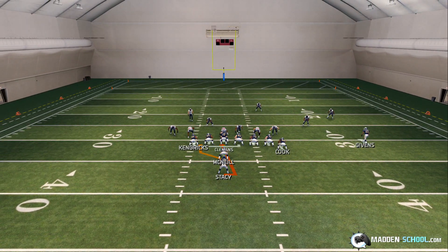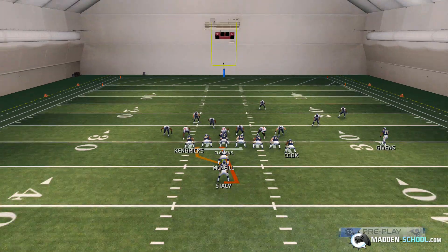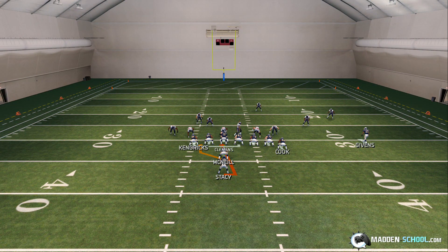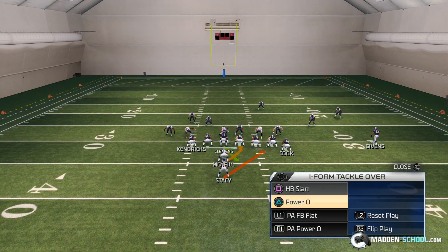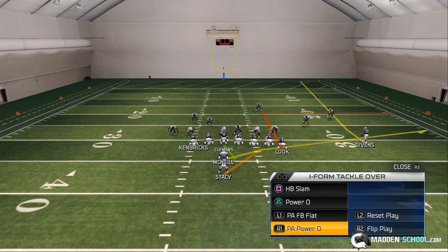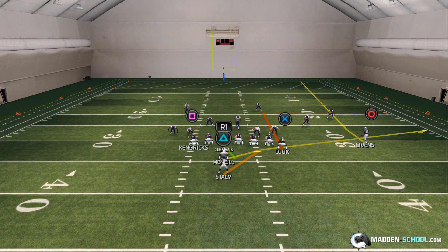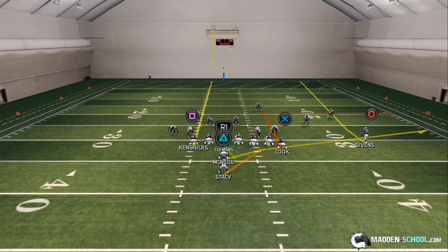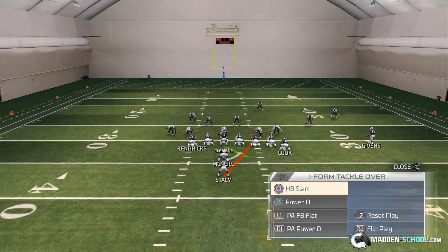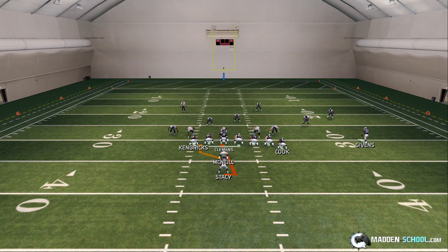This is a very unique formation because, as you see here, you have your second tight end lined up at left tackle, and you have your left tackle actually on the right side of the field, lined up where your first tight end normally would be. Let me audible to a pass play just to show you what it looks like — it's really weird. You can put that square receiver on any sort of route, leaving just your left guard over there blocking. The left tackle is now on the right side of the field, and that gives us really good blocking to the right.